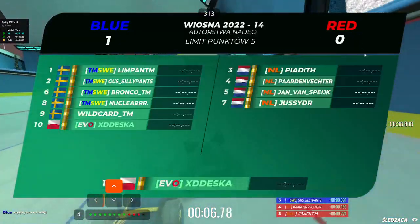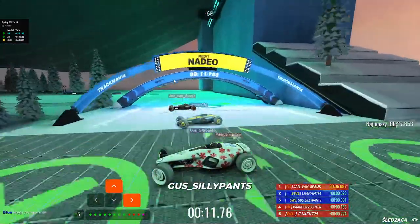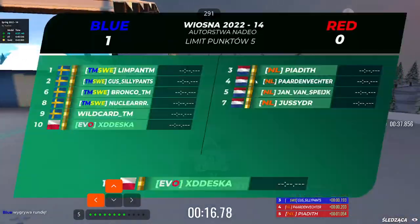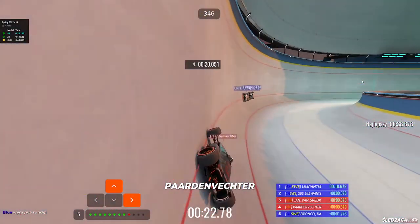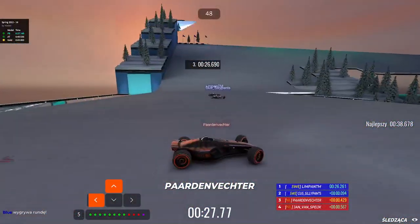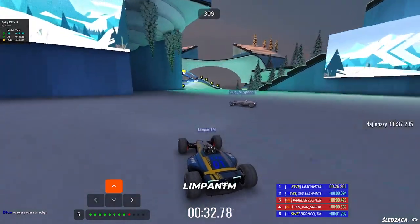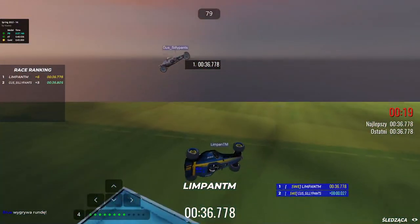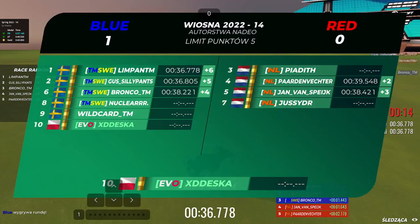Piadiv - not sure what he was doing, just enjoying his time at the bobsleigh. Jan currently leading the way for Netherlands, Pardon Vester investing - Jan kind of dropping a bit behind, Pardon Vester taking the button to lead Netherlands right now. Limpan or Gas makes a mistake - it is a free run for Sweden. Limpan snipes Gas right at the end, securing a second point for Sweden in the round.